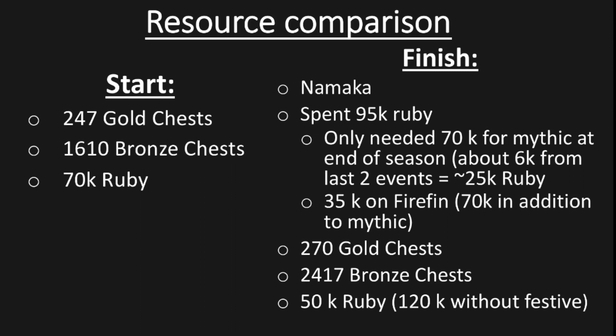Keep in mind that includes getting Firefin to sapphire. If you remove Firefin from the equation, I would have finished the season with about 120,000 rubies while getting Namaka, and finished with 270 gold chests and 2,417 bronze chests.